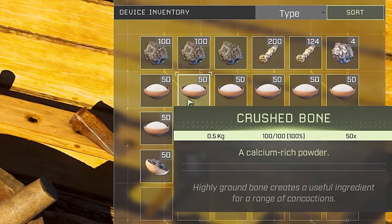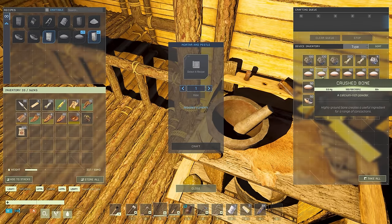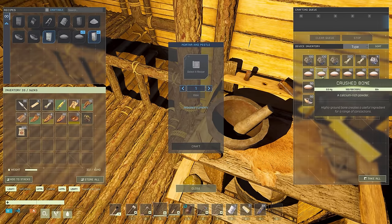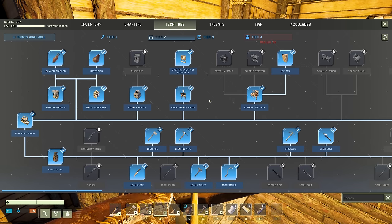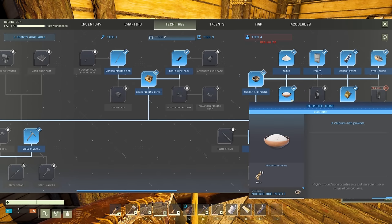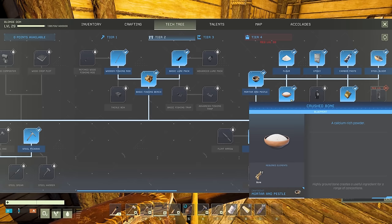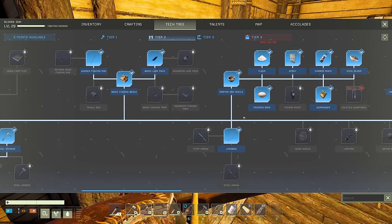Last episode I was convinced I had to go all the way to the snow biome, kill a mammoth, and use their tusk to make crushed bone. But that's not the case — I just had to unlock it in the tech tree. There's an option to use regular bone to get crushed bones, which makes things a million times easier.